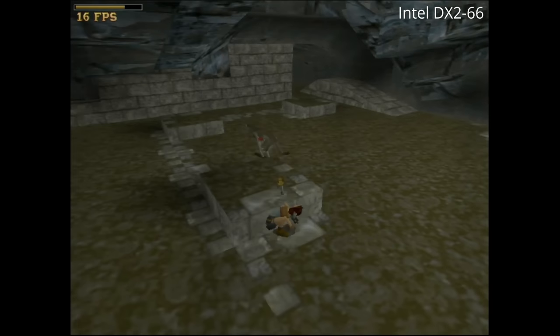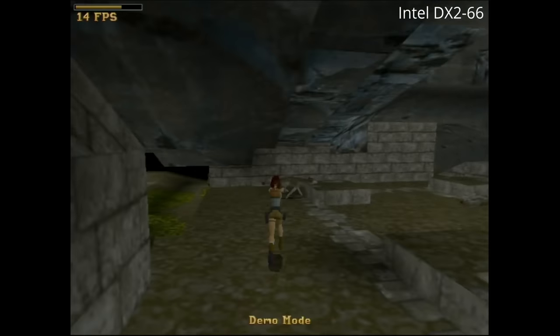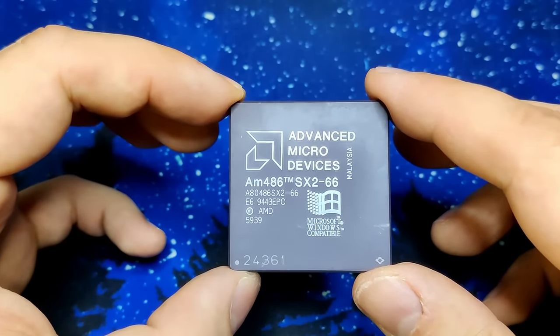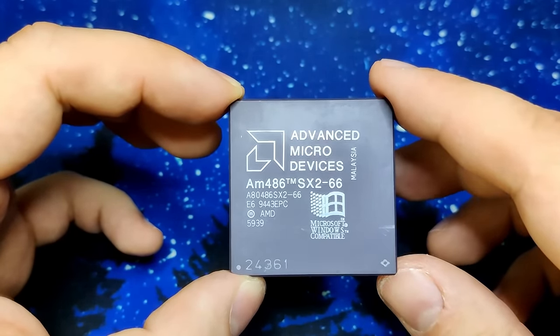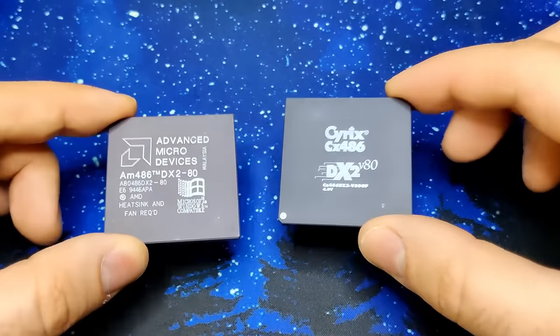For reference, the Intel DX2 CPUs got over 15 frames per second in combination with a Diamond Monster 3D. What framerate do you think the AMD SX2-66 can achieve? Of course the Voodoo card will be there to assist the CPU, but the FPU will be absent. I will also test a few other CPUs for good measure.